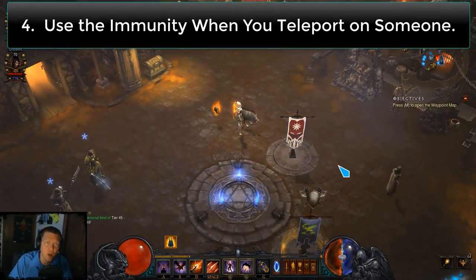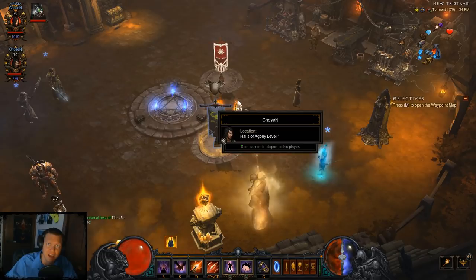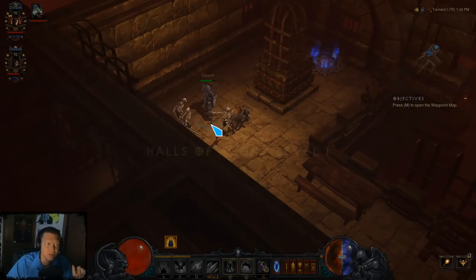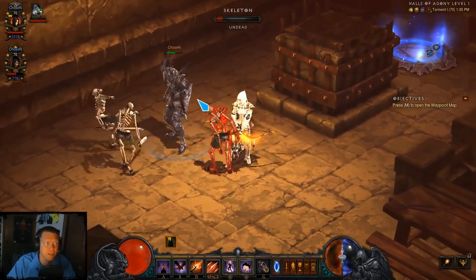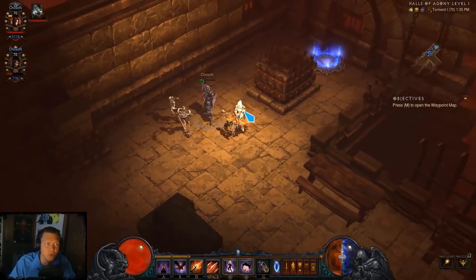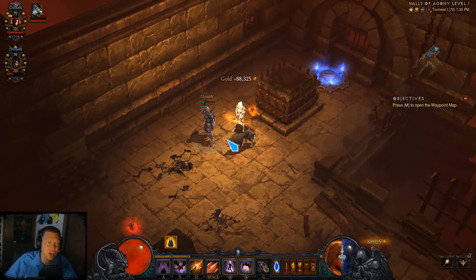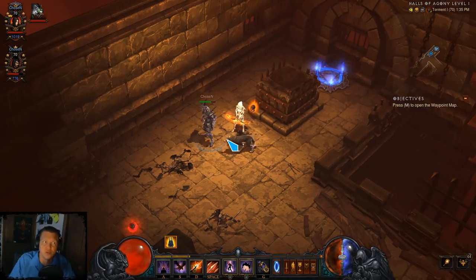When you teleport on somebody using banners, take advantage of the immunity factor — you cannot take damage for one minute after teleporting if you don't click anything. So just click the banner and then do nothing. You can see enemies attacking the character I teleported on but they are not attacking me; I am completely immune. This can save you from dying to molten explosions when you teleport on people, and for hardcore players it can prevent some really scary situations.